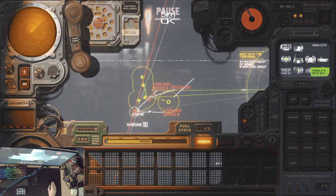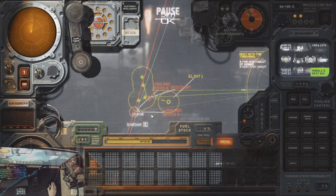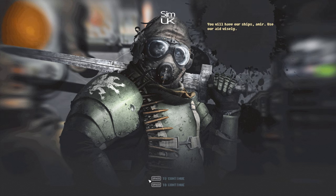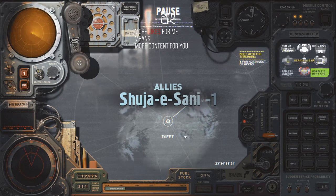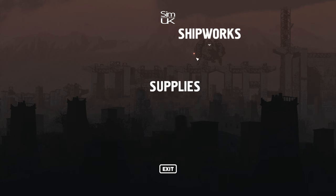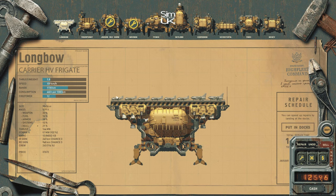First things first, getting hold of an aircraft carrier is quite tricky in the game, because there's no way you can definitively go and buy any craft you want. One of the best ways to get an aircraft carrier is to request from your allies that they send you some reinforcements. If you've got two stars, it will cost you a star, and if you've only got one star, they will become your enemy, not your ally anymore, so just bear that in mind. But it's a very quick, easy way to get hold of one of these ships.